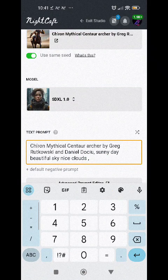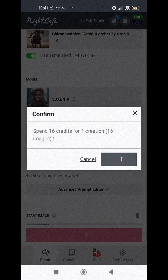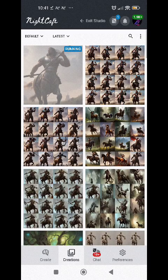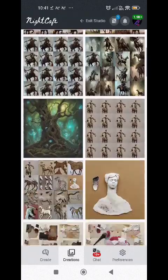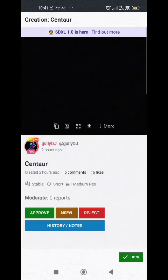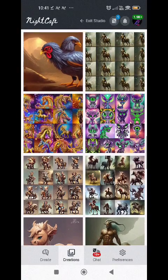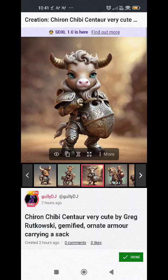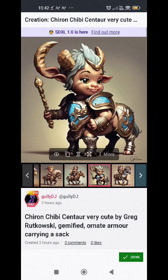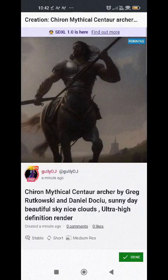This time I'll run it on 1.0 because that's what I've been using the most. I'll add 'ultra finishing render' and smash that. While we're waiting, I've had some really really good results making centaurs. Here's one of the better ones I made earlier — there's some good ones here. That one is really good, and that one is superb.